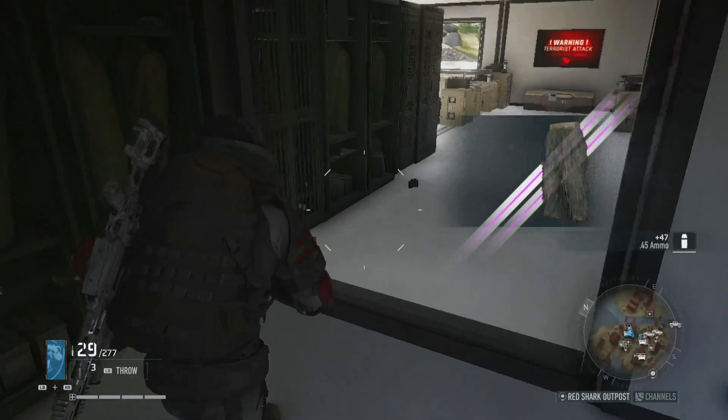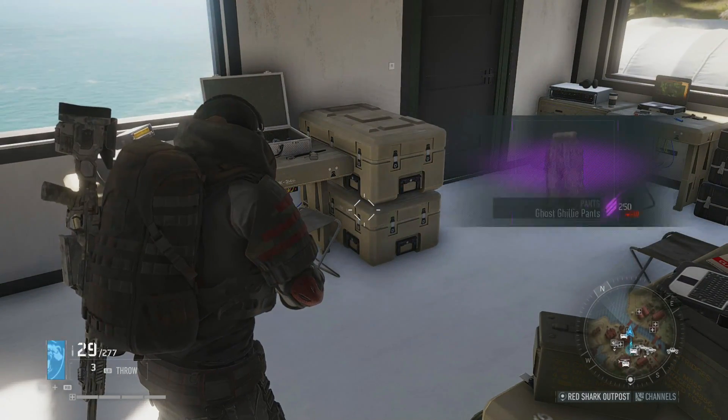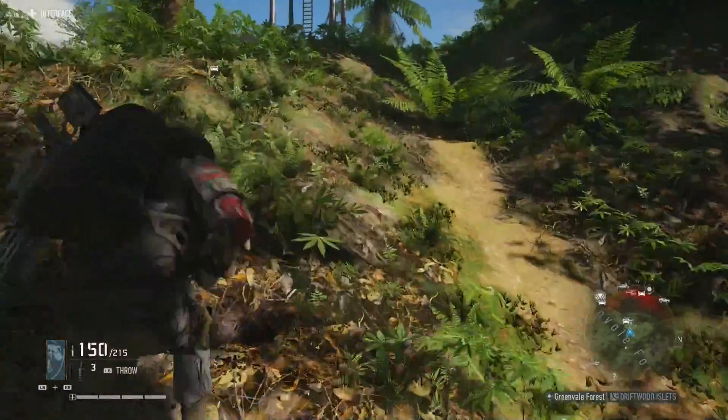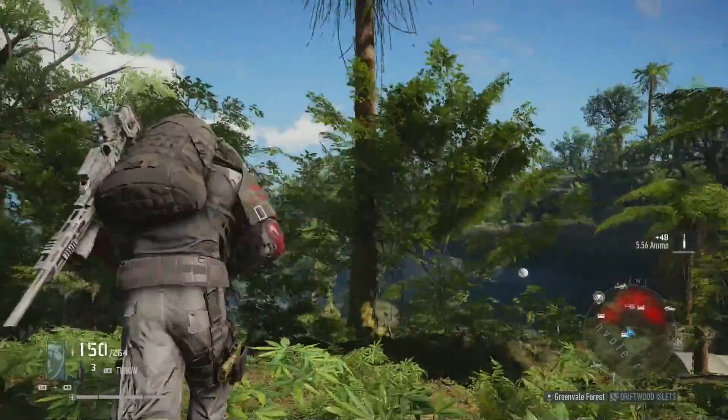That's us clear — stopping the timer: one minute 37 seconds for the first camp. Now we are at camp number two, Camp Kodiak, and as soon as we get past the sniper tower we are going to start the timer again.